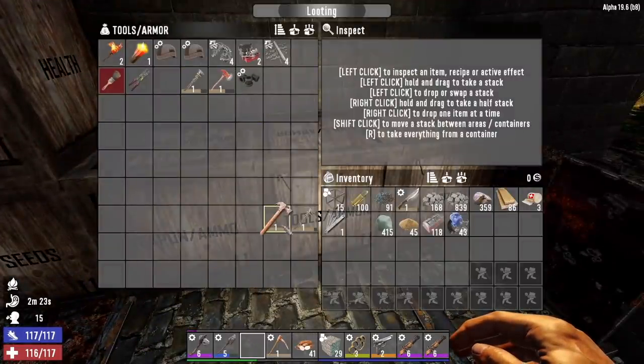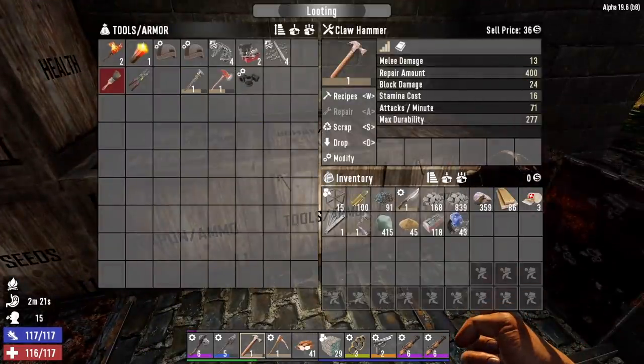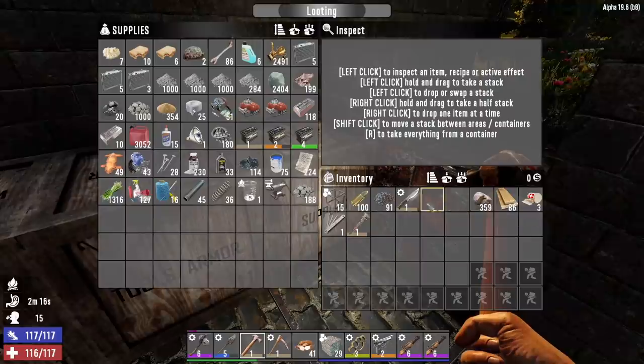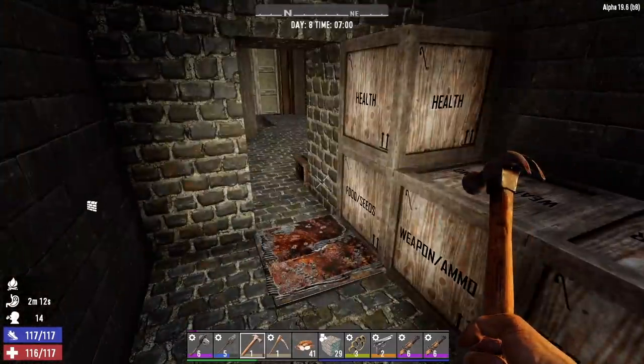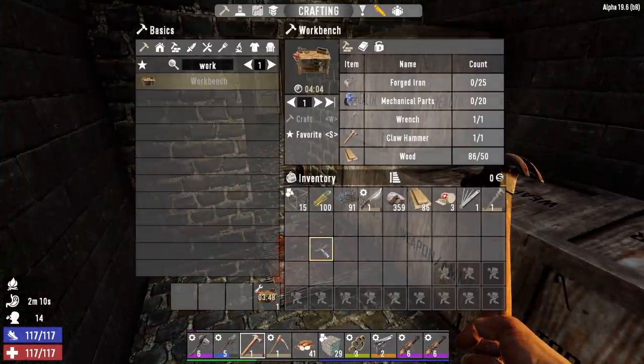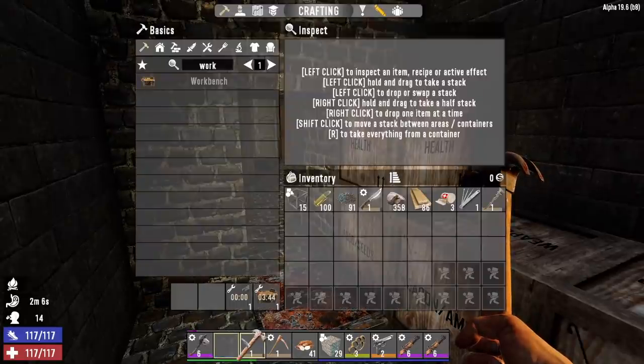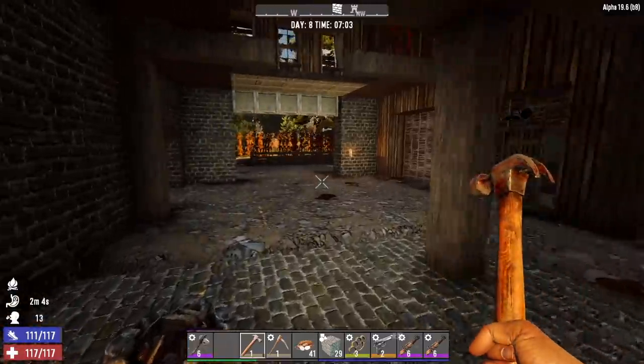Let me grab my tools back, put away these supplies. I don't feel like waiting around for that workbench to finish - still got a decent amount of time there, so we'll let that continue to craft. We'll come back later, put that down, and we'll get a cement mixer crafting.